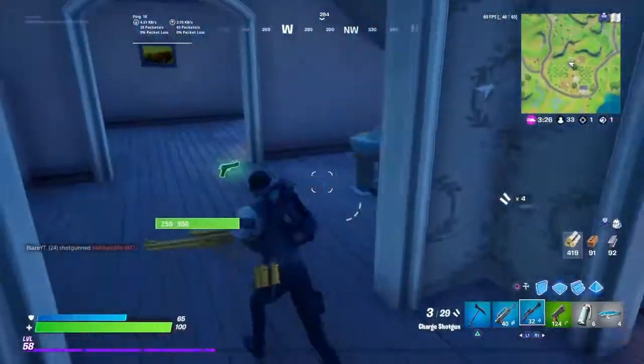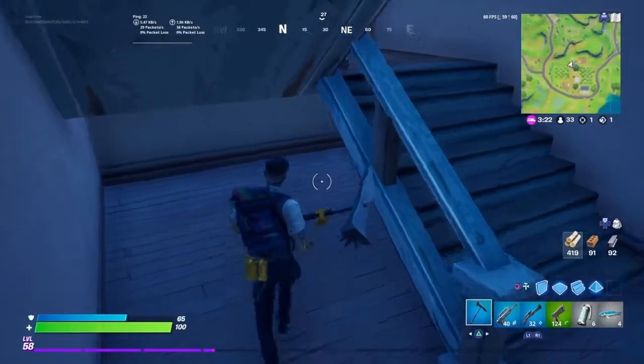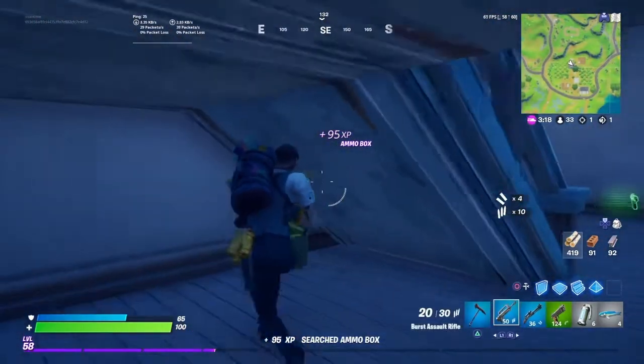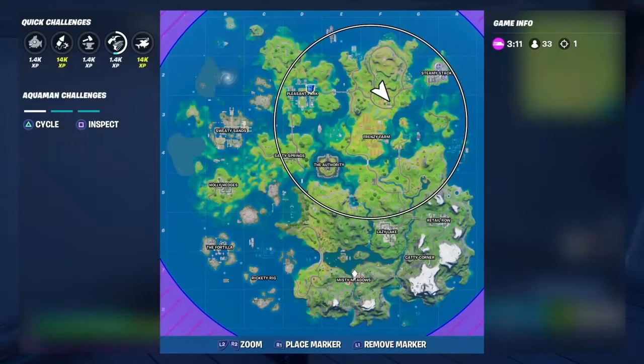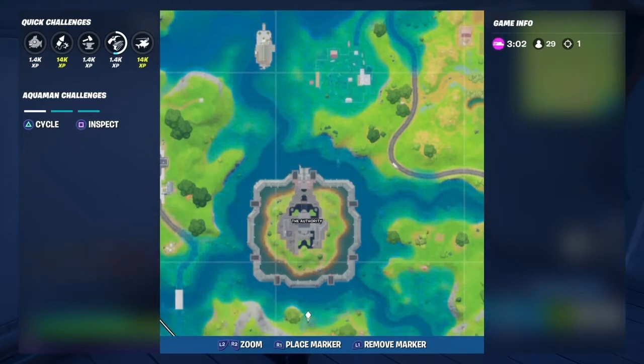Elimination at Authority is the next challenge — 3 eliminations. The best thing to do is not land here because you'll probably die. What you can do is land at the outside barrier and just use a pistol or something to chip them down.